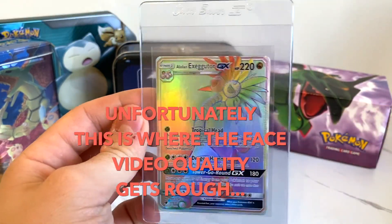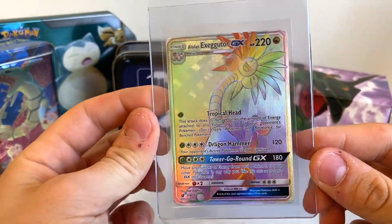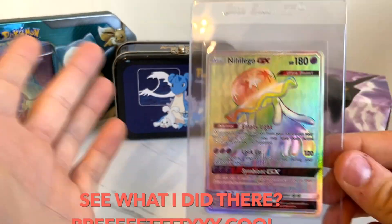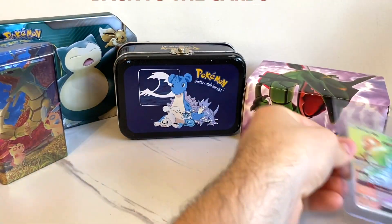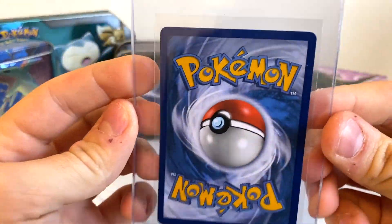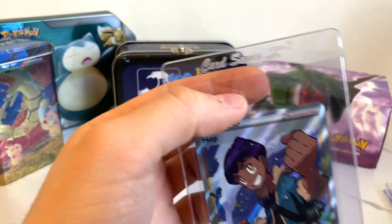Next we got the Rainbow Rare Alolan Exeggutor GX — I think we got that one in Crimson Invasion. Then there's the Nihilego GX Rainbow, and the Zekrom GX. These are packed fresh, the new ones are. We thought they looked good and would probably get 9s or 10s, maybe 9.5. We thought they'd get really good grades, these ones.